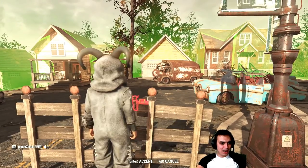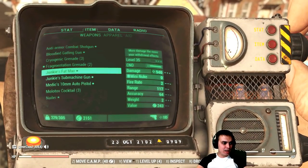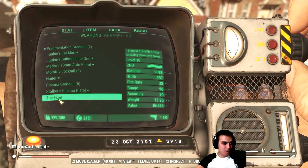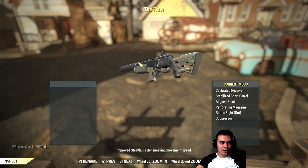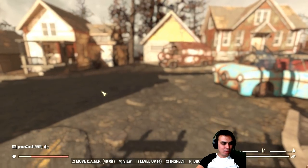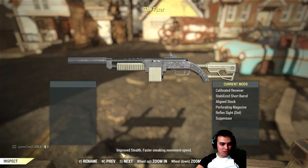Which also reminds me — I got a weird freaking shotgun, and I think I got it from that event too. It's got a weird effect. It's called The Fixer. I don't know how the hell, but it is looking cool. It's not even legendary, as you can see, but if you look over here it gives you sort of an advantage — improved stealth and faster sneaky movement speed.